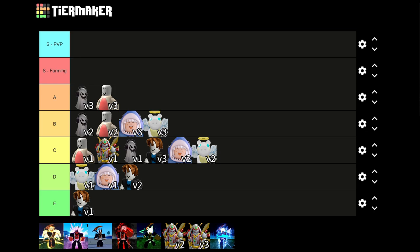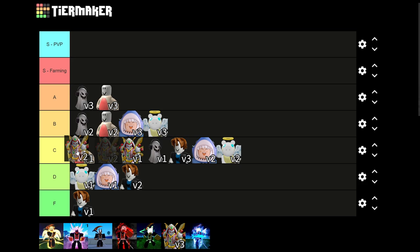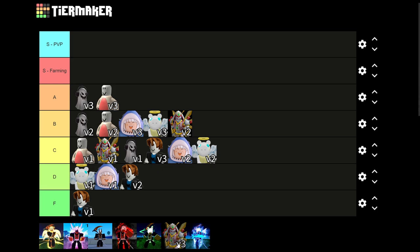Cyborg V2 is a decent race to have — I don't know if I'd personally use it but it's actually pretty cracked. The Energy Core ability is pretty good as well — it increases your defense and does AoE damage. It's really good for farming, so I'll give it A tier. A ton of people use it for farming.